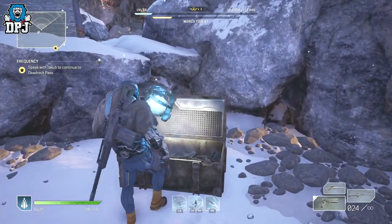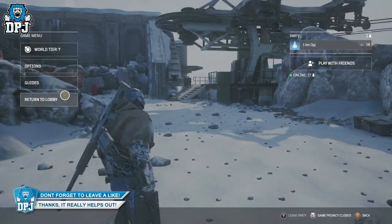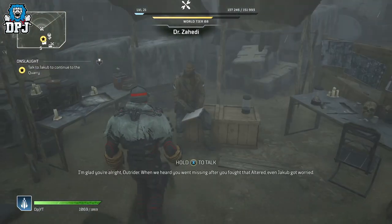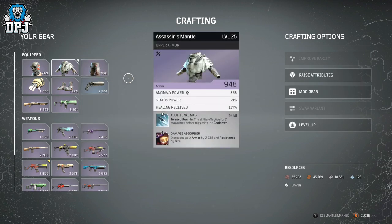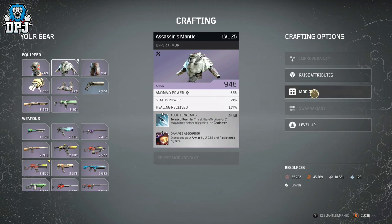Once you have farmed chests and got that loot — even if the armour and weapons are not epic, just rares — it's very important to apply the correct mods to them. You do this via Dr. Zahidi at the camp. Make sure you're using mods which affect and benefit the abilities you are using first and foremost. If you're happy you have enough assistance there, you can apply mods to help weapons and add extra damage too. People think it doesn't matter at early stages, but it truly does — mods on gear help a ton.